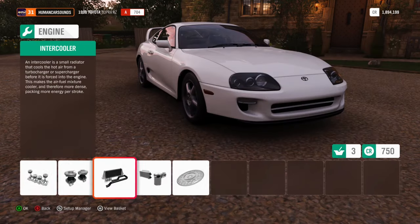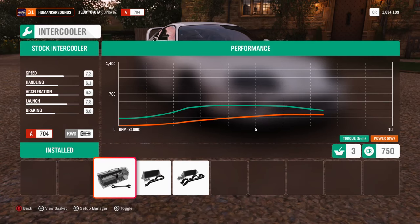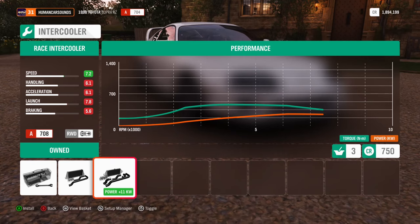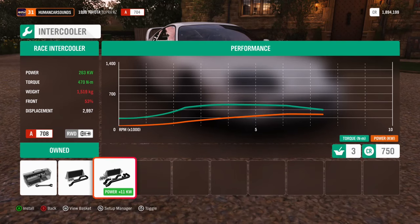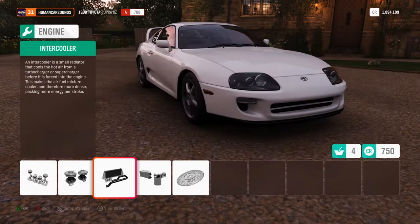We're going to keep it stock. For the intercooler, I'm running an ETS 4-inch core intercooler. So let's just go with the race intercooler on that one. 263 - I'm getting close to what I pulled on the dyno, so we'll leave it at 263.